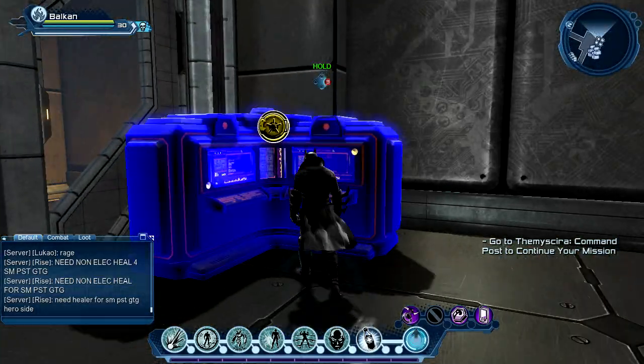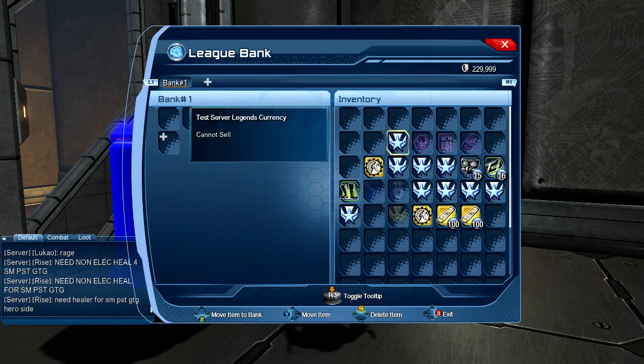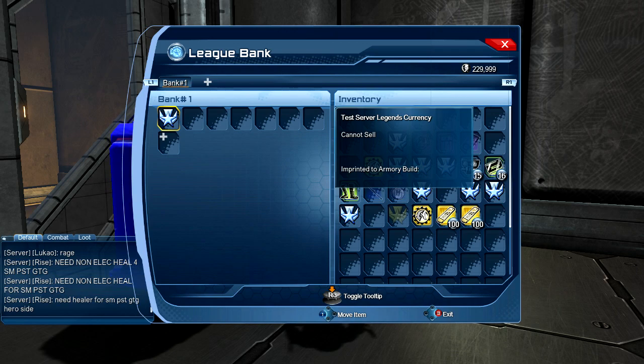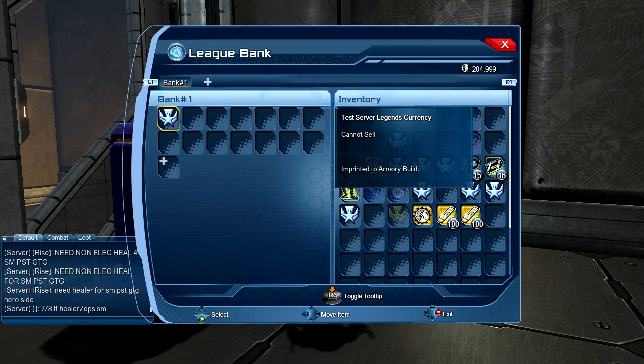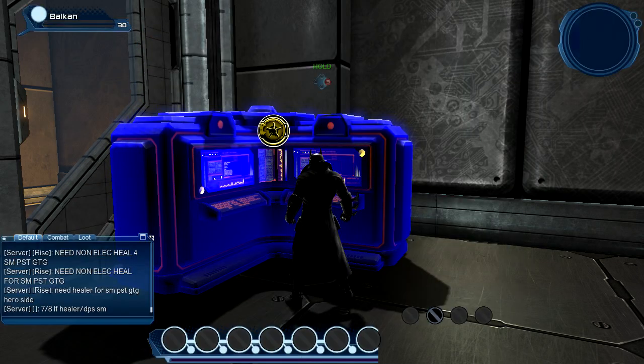Now we're at the league bank where you can withdraw or deposit items. Not everyone can take items - they need the right permissions. This is the test server so the currency here is legends currency. To unlock the second bank vault you need 25,000 prestige marks, and to get more space is another 25,000 prestige marks - you get seven slots. Not bad.